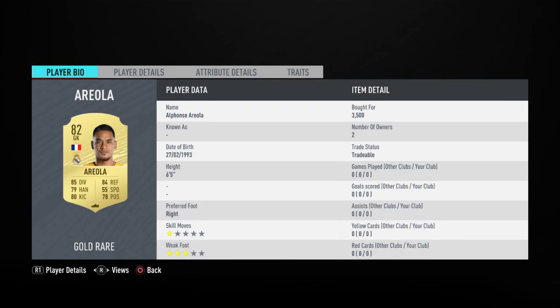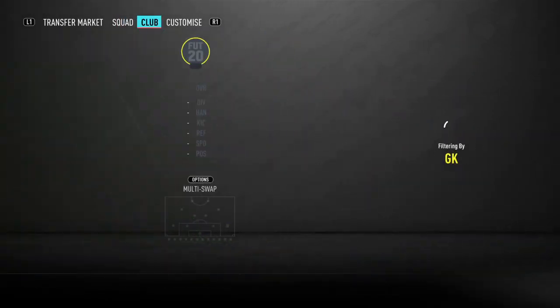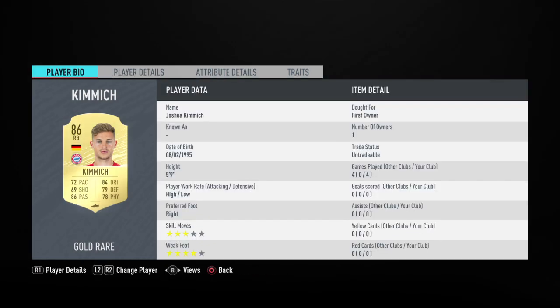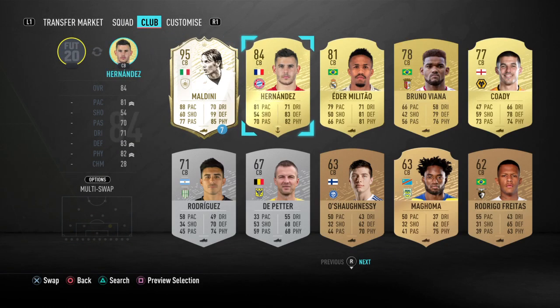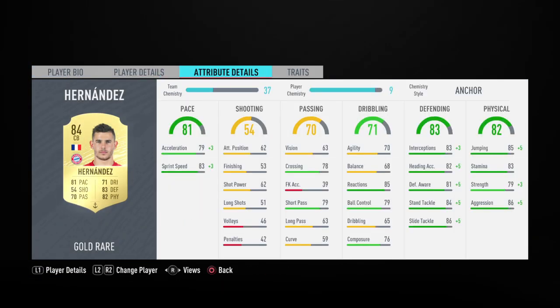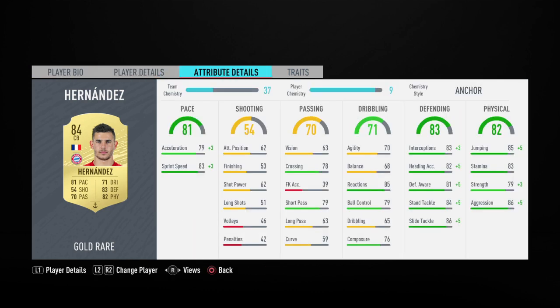In goal we start with the keeper — we have Areola, great keeper, six foot five, great stats. Moving on to the right back, Kimmich. I actually packed him but he's only around 10k — I packed one tradable. Yeah, he's only around 10k.